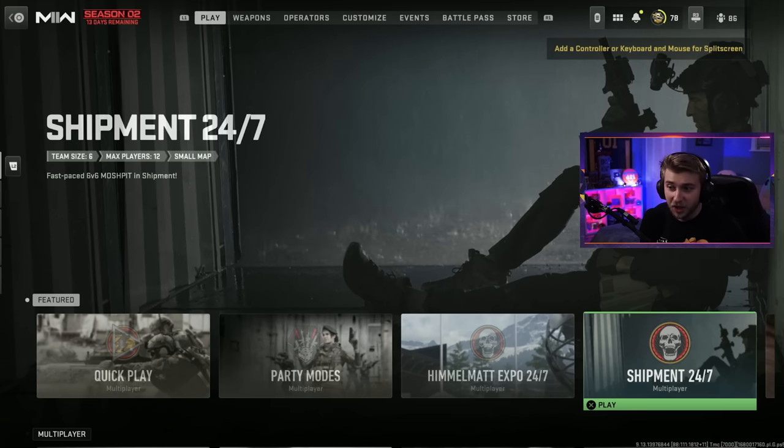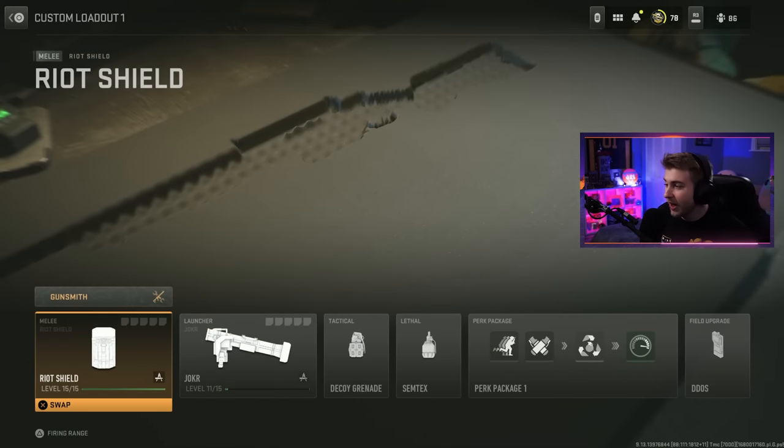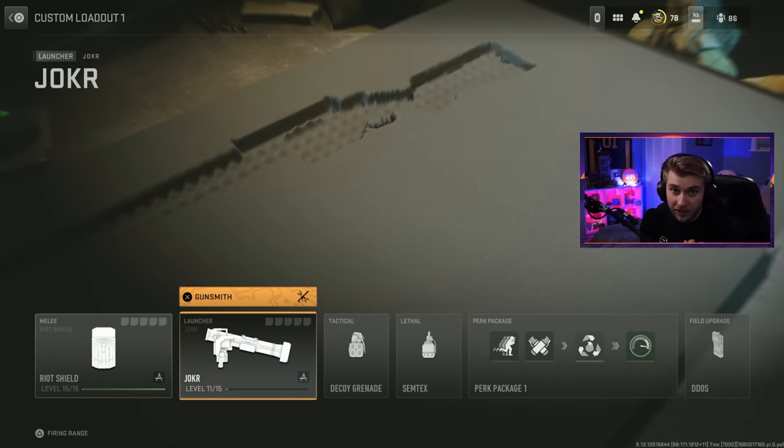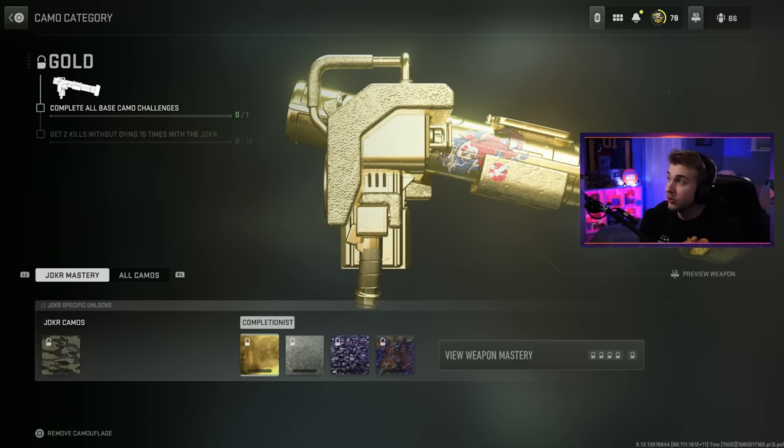The reason why I think you guys messed up is because not only is Shipment 24/7 back — which thank God, this playlist should be in the game regardless — but I think I was going to melee with it anyways. We already went ahead and got this leveled up on stream; shout out to those of you that come by the stream. For our camo challenges, we need to get 40 kills with it — big whoop, 40 kills, not too bad. And then to get gold, we need to get two kills without dying 10 times, and I think that would be pretty easy.